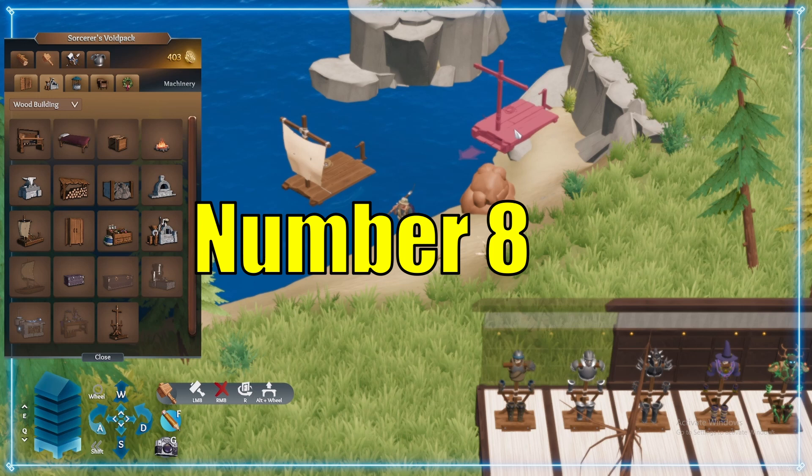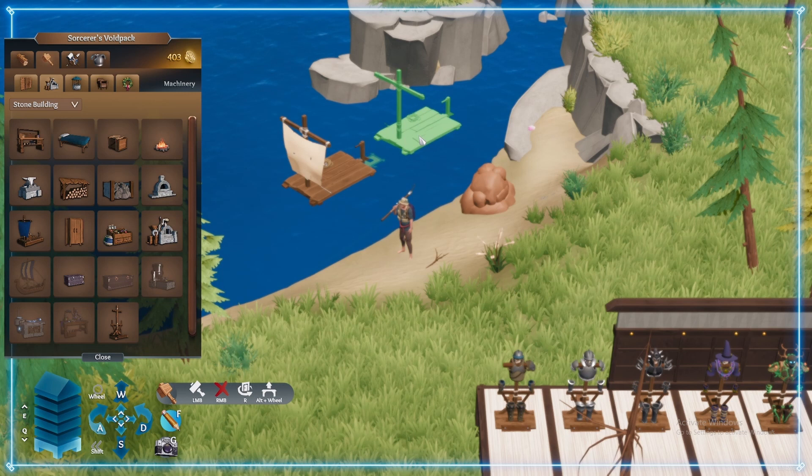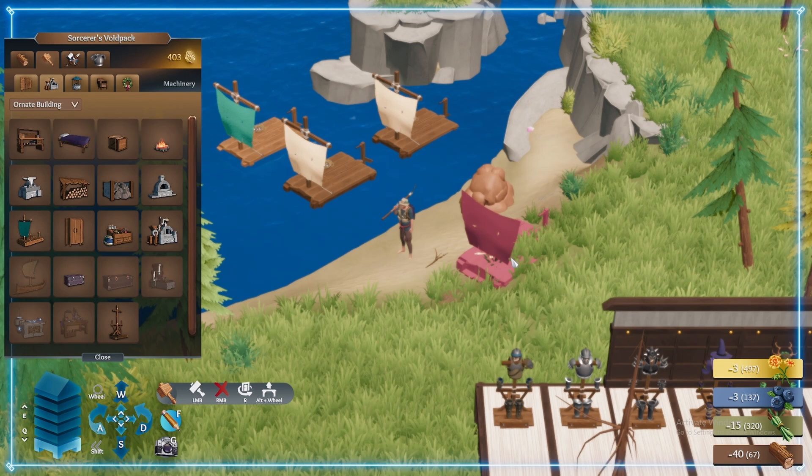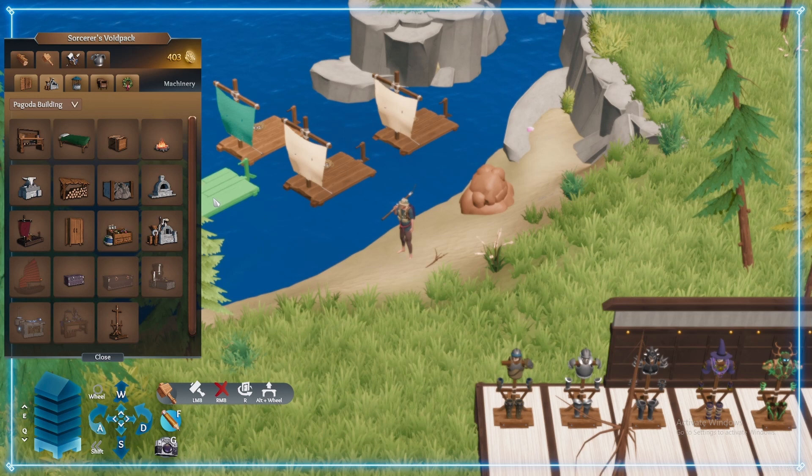Tip 8: You can change the style of everything you craft. Many of the styles have different material requirements to craft items — if you're ever lacking the material requirements for one style, try another. Also, each style has its own unique aesthetic. There are 4 styles: wood, stone, ornate, and pakoda. Try each one and figure out which looks best to you to make your house a home.